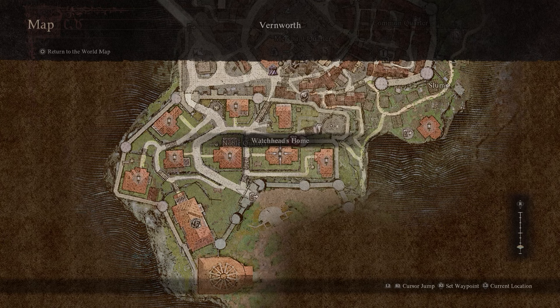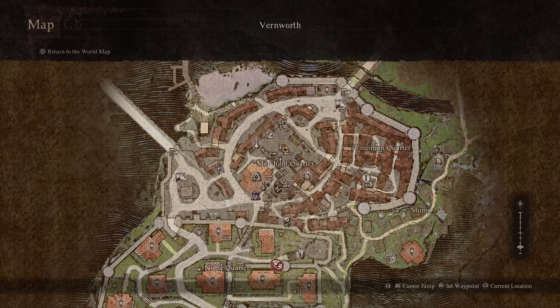There are two chests inside the house and you'll find the courtly set there. There are at least two more sets in the other nearby houses as well, so if you've sold one you should be able to find another in one of the other houses.